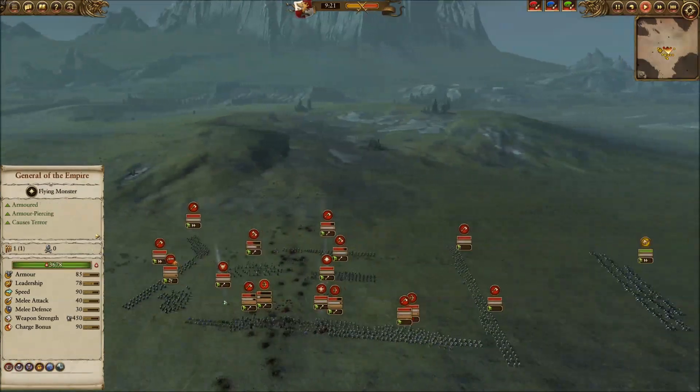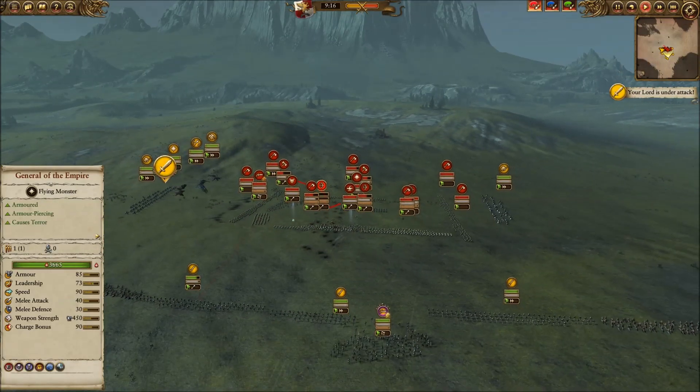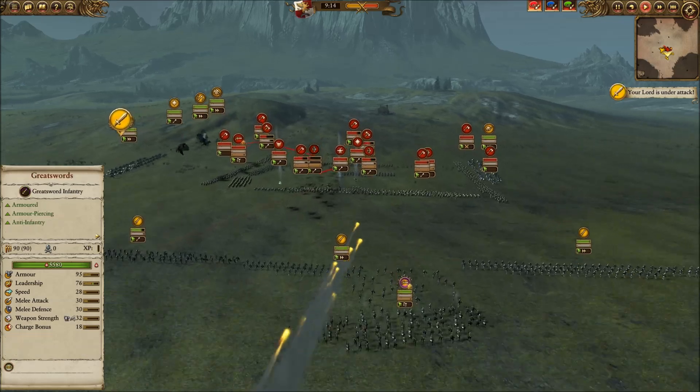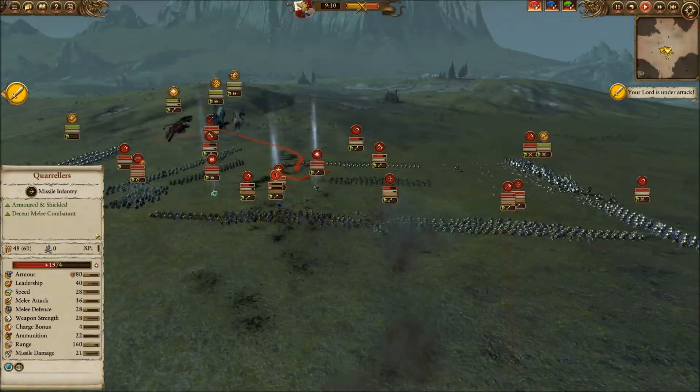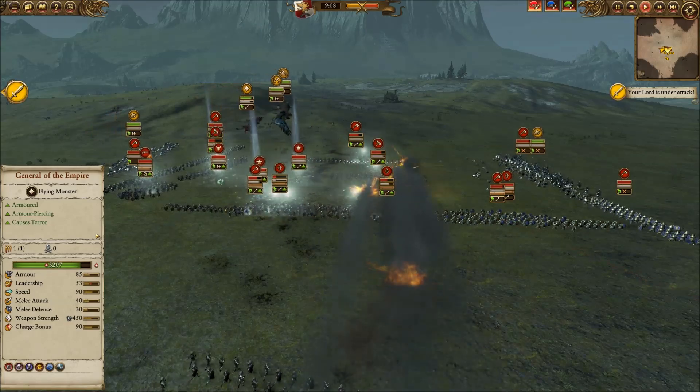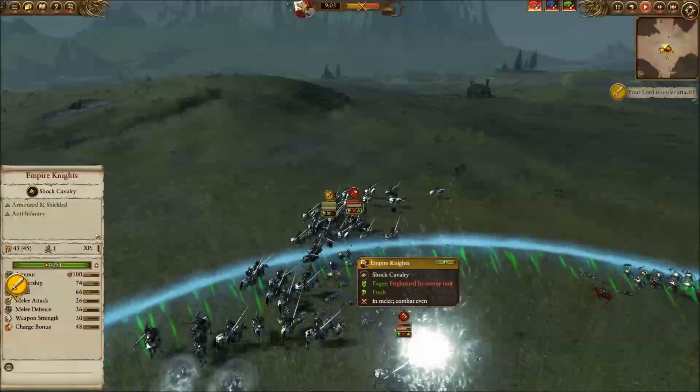My cavalry is coming in on each flank and I'm going to send my flying corps around the rear to try to do some damage as well. I'm trying to time this as well as I can — fire still coming down the middle from my artillery, my infantry about to come in, and my flying getting ready to start some trouble for them.